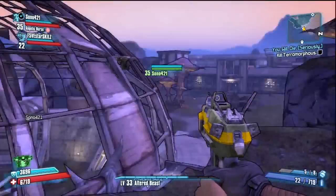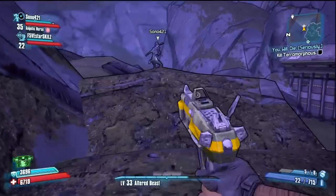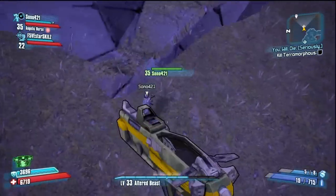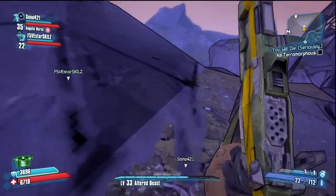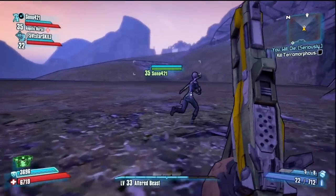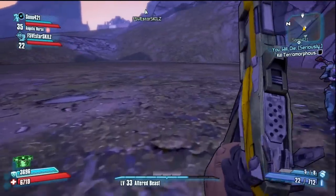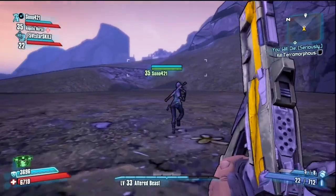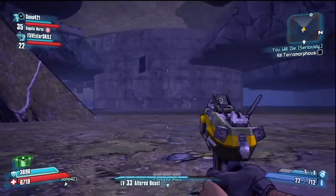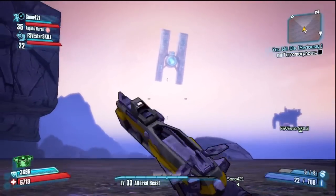And now we are outside the map. We're going to drop outside the map from here. You can explore all these cliffs up here — drop down here. Everything out here is like real, you can explore here for hours. You can basically explore as much as you want out here, there's so much to explore.